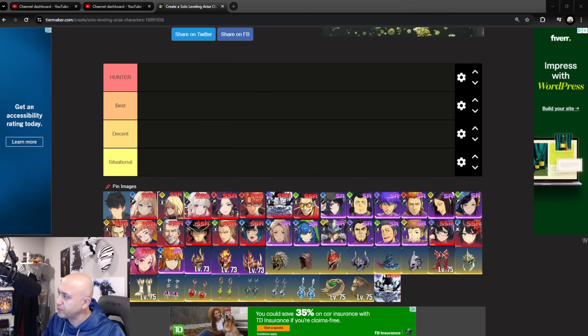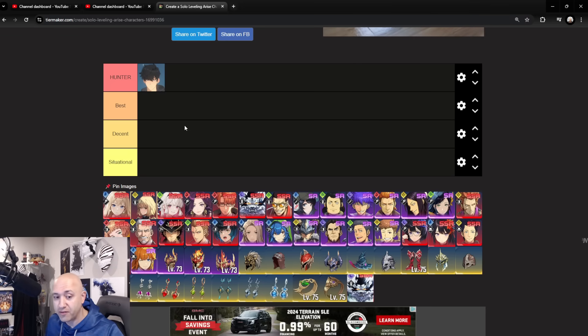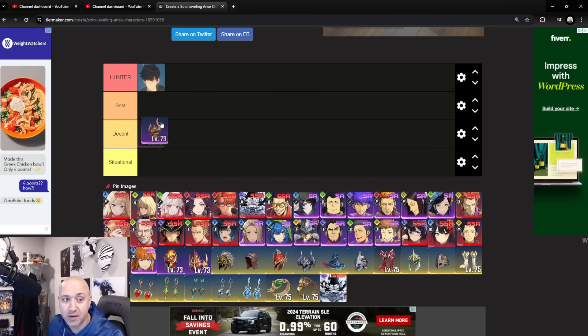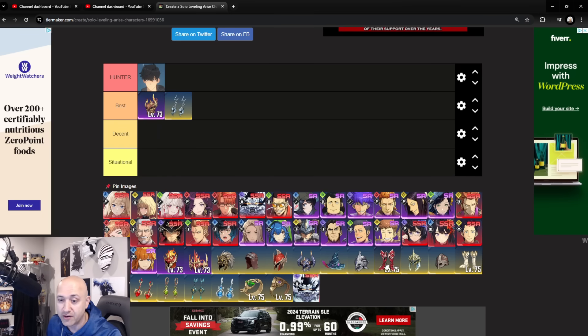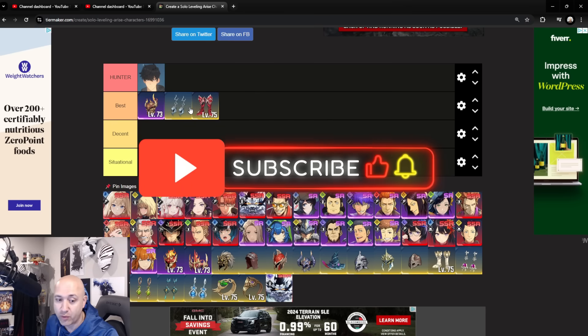A decent setup for them if you don't have the best, and then the situational ones — I'll explain where the situation is best for. So let's start off with Jinwoo. He's got the most options in the game because he's so versatile. The best setup is going to be four-piece Curse and four-piece Expert. Warmonger is also a phenomenal one to work with. So these three sets are the best for him right now.